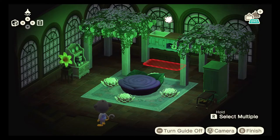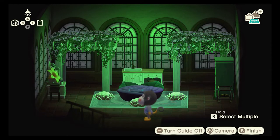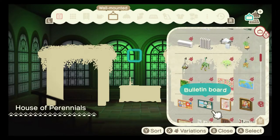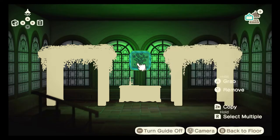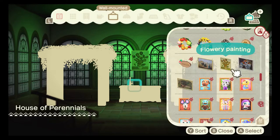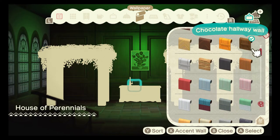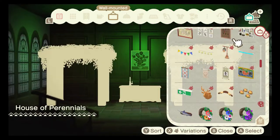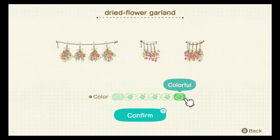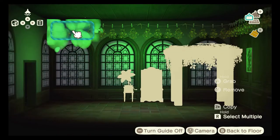Now I needed something to put in the front to stop the void — there's a void when you're looking at the front of the build, like black all around the house. The void scares me. I don't like the fact that it looks like I can walk off the side of the house. So I always have to put something in the front to separate that. You'll see me try something else later on to fix that problem.